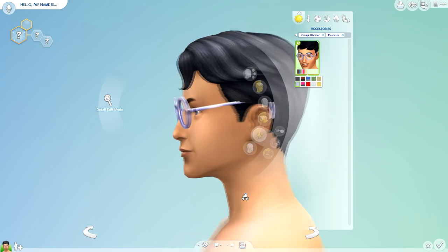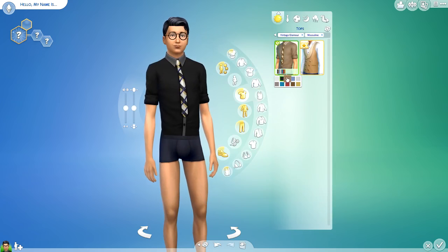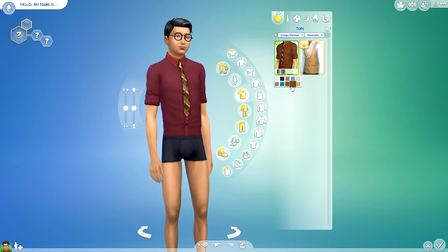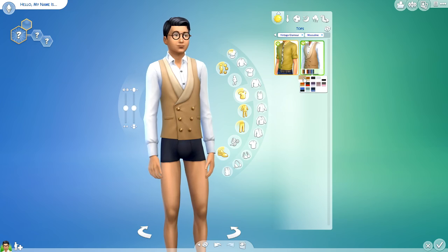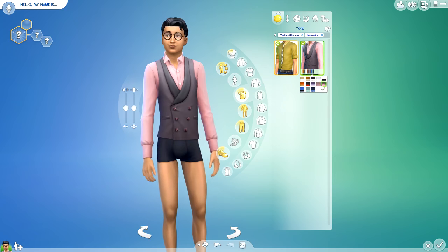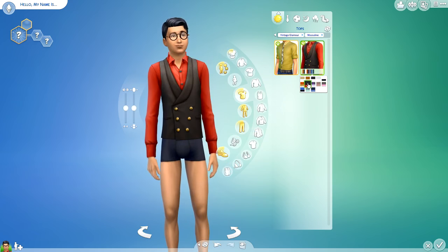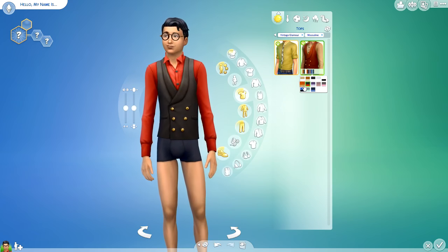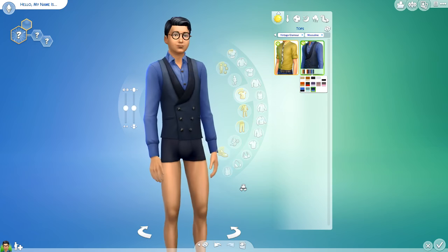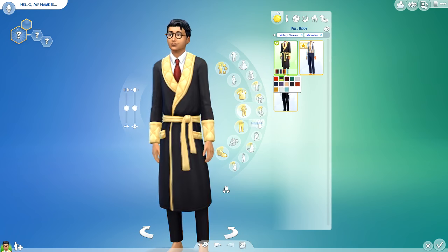Next we have the same glasses the girls had, in the same color options but for guys — so now it's real Harry Potter up in here. We got two new shirts: a button-down with a skinny tie in a multitude of muted pop colors that remind me of the vintage glamour era. Then we have a very nice vest with a button-down shirt underneath, also with a ton of color options. My favorite color combination would have to be the red and black.